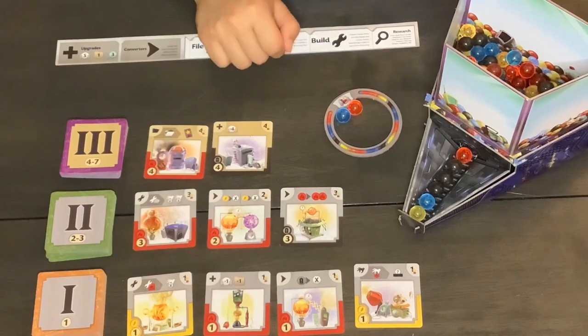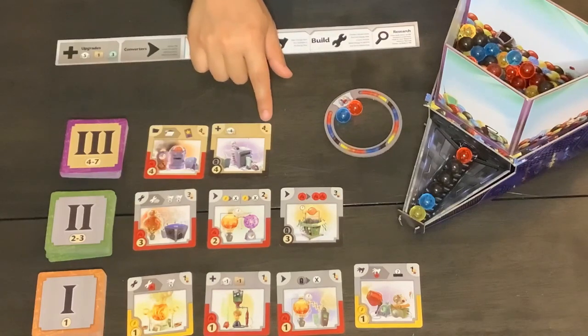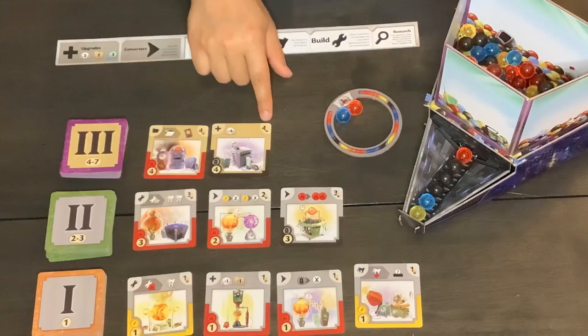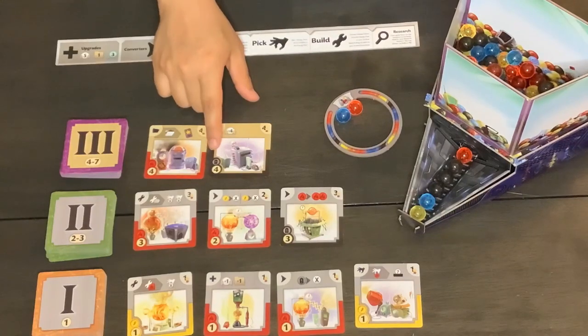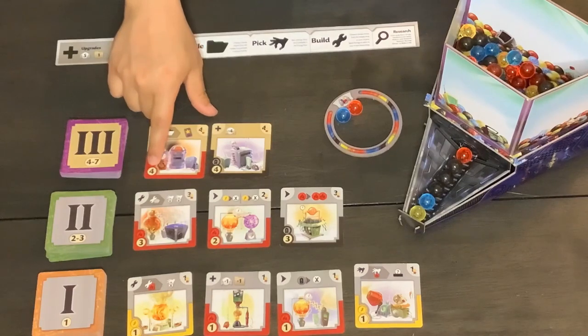In addition to the effects, the cards are also worth victory points. The upper left-hand corner shows you how many victory points each card is worth. And then to build the gizmo cards, you have to spend the corresponding amount — this number right here tells you how many marbles you have to spend, and this color tells you which color you have to spend.